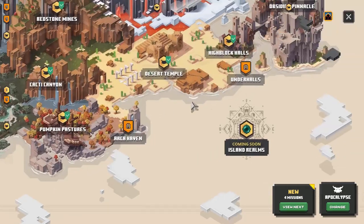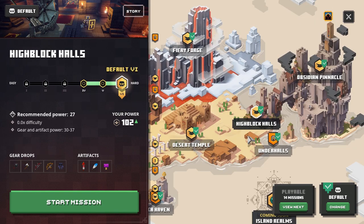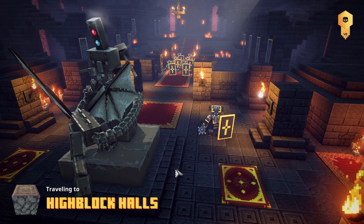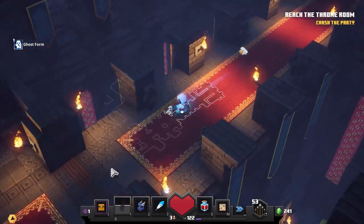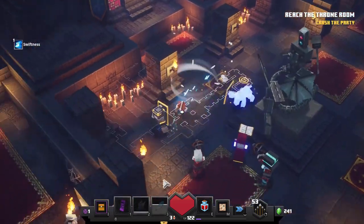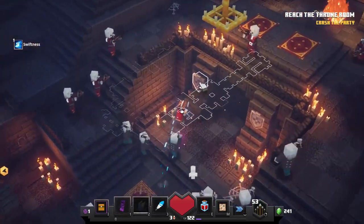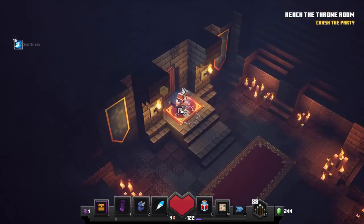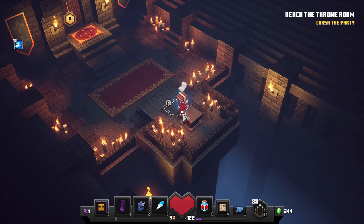Next we'll find the second guaranteed one, which is really easy — that is the Under Halls. The way to get there is to go to the High Block Halls, not the Under Halls itself. Once we're in, the entrance is very near the beginning of the level. We're going to fight our way through and make our way down this staircase and push the shield on the left-hand side. That will open up a secret door. Step inside and right here on this pedestal you will find a little map. Click on it and it will unlock the Under Halls.